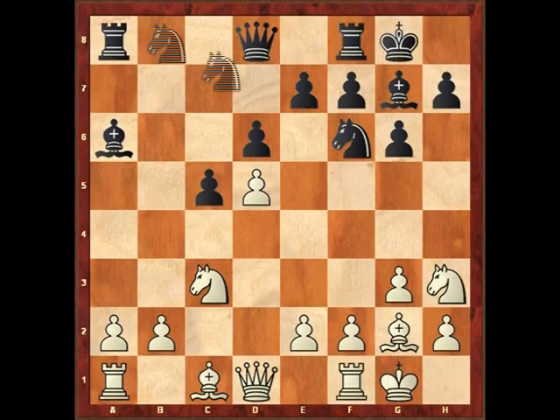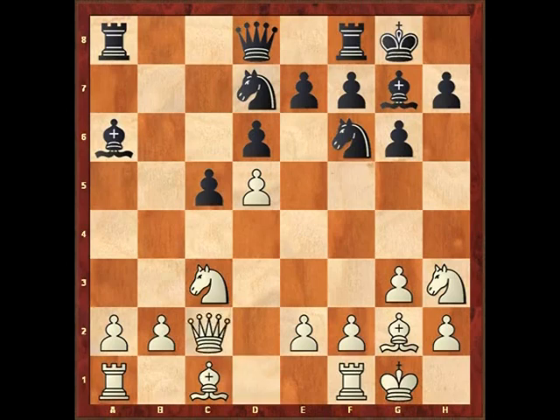Both sides castled, and now Black continues to set up his formation with knight bd7. Having set up this ideal picture-postcard position with his minor pieces, Black is getting ready to develop his major pieces to the queenside. He wants to bring his queen out, and then the rook on f8 slides across to b8 with excellent pressure.